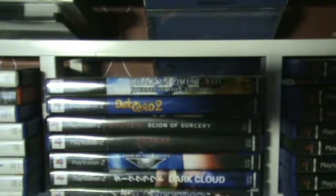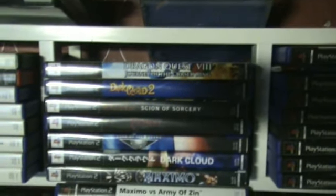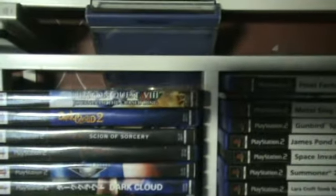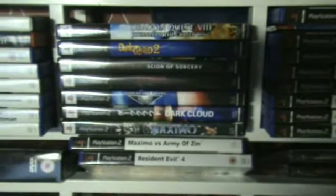You can see the difference. Dark Chronicle is called Dark Cloud 2, but most of us know that. And Dragon Quest 8 is just called Dragon Quest: Journey to the Cursed King in Europe — but you'll fucking know that. I've got many more to do before this quest ends, but I'm enjoying it.